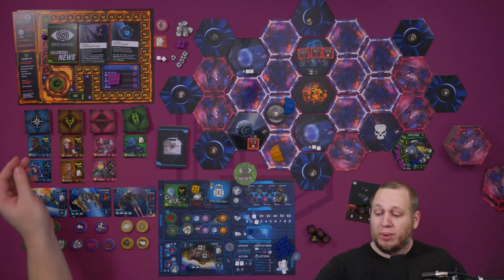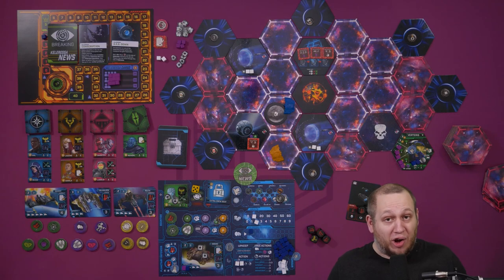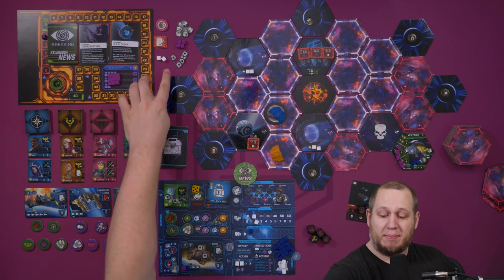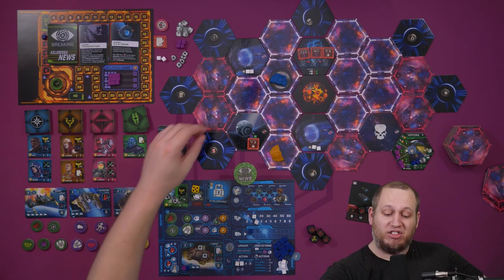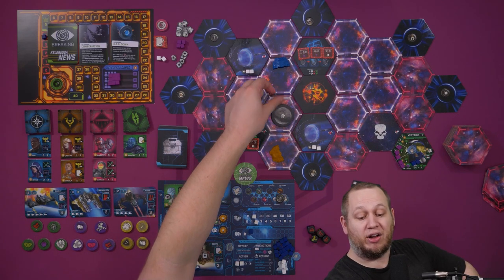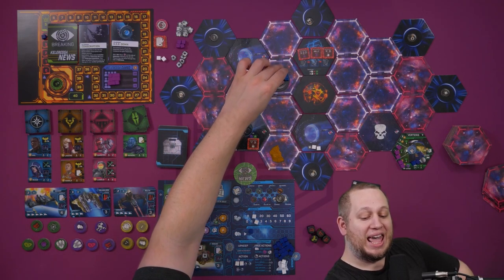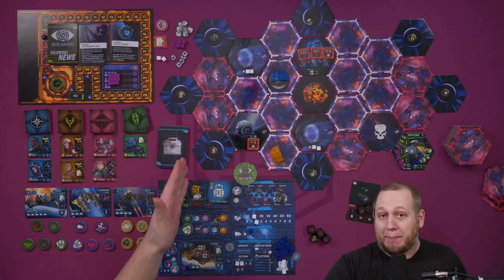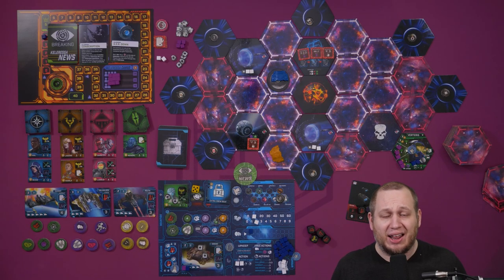At the end of eight rounds you score up. Let's talk about the last couple of things — we've got the moon. If you move onto the moon at any time, you're able to take a scrap metal token. When the moon moves, you move with it. You cannot jump onto the moon when it arrives on your tile — it's an additional move action. Multiple players can be on the moon. You cannot initiate combat with another player on the moon, on Calressa, or on a planet — these are all safe zones.